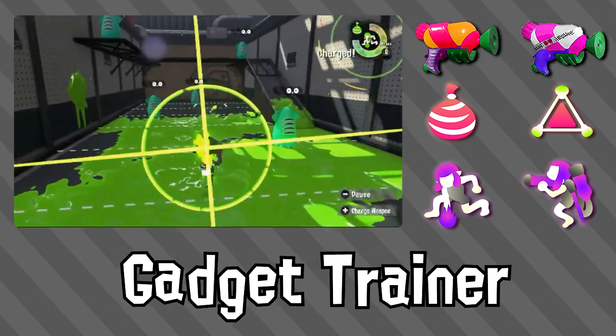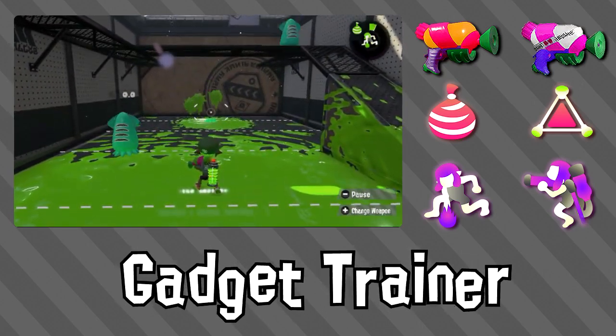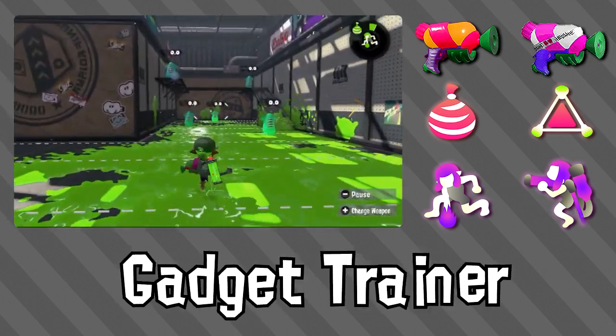The Splatter-Shot comes with splashdown as a special, making it especially good because you can snag a kill with a well-thrown burst bomb to enemies who are on the farthest edge of the splashdown. Keep in mind, though, people can shoot you out of this special, so try not to use it in a panic all the time.